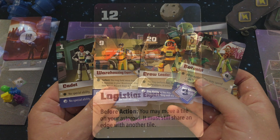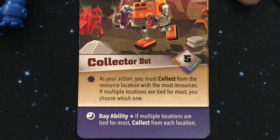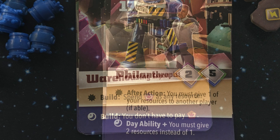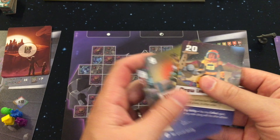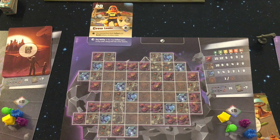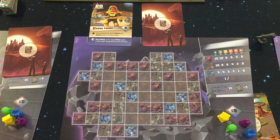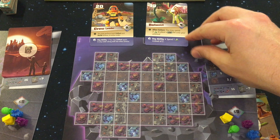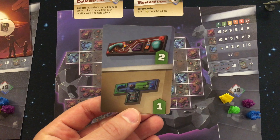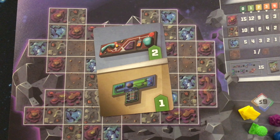If you play the basic game each worker has one ability, but in the advanced game each worker will have two abilities which depends on if you play it during the day or during the night. Each round you'll play two cards, and in the advanced game the first card is played in the day using its day ability and the second card is played during the night using its night ability. Each player will also have an objective card that should be kept secret, listing two different types of tiles that will score extra points when used.